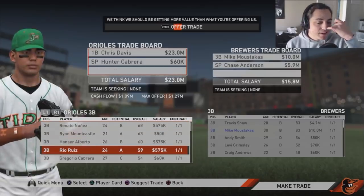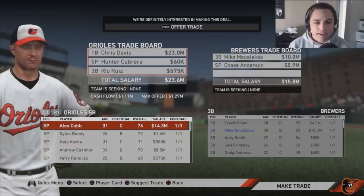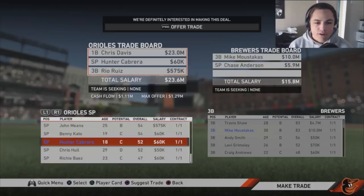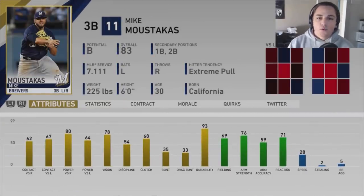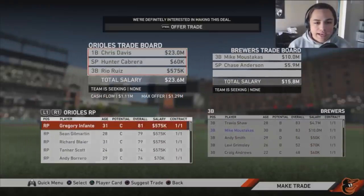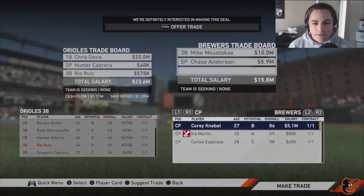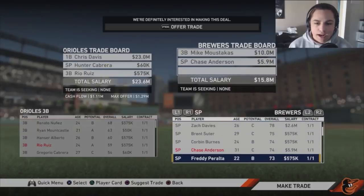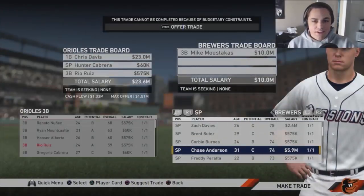The big piece going out is Rio Ruiz, but at 59 overall he's not going to feature in this rebuild. Also sending out Hunter Cabrera, one of our lowest-rated starting pitchers. We're getting Mike Moustakas — one year on his contract, so we could try to bring him back in the offseason — and Chase Anderson as a starting pitcher, which I most likely won't bring back, but he helped make the trade happen due to budgetary constraints.